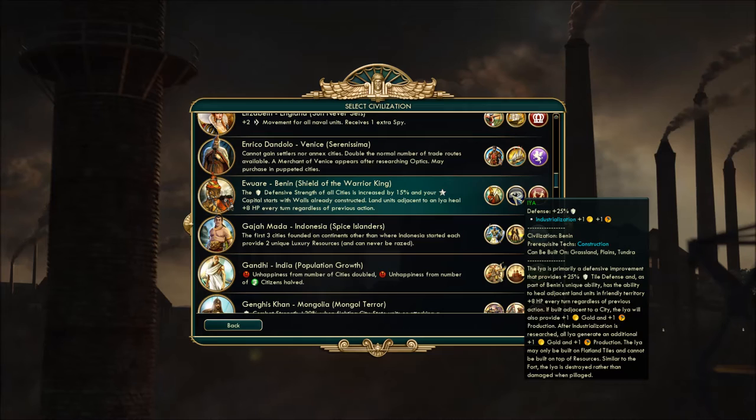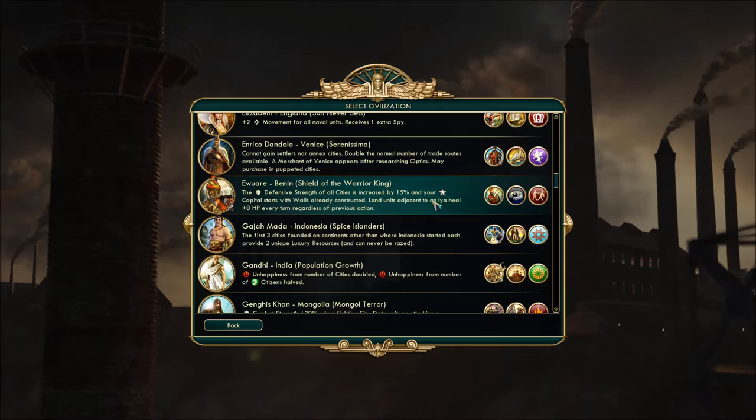Interesting note: the Ia is destroyed rather than damaged when pillaged. Overall, Benin is probably a good defensive civ that doesn't have to worry about defense too much, so they could spend their resources doing something else — like attacking somebody.